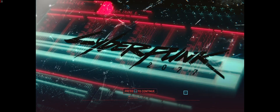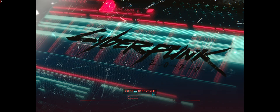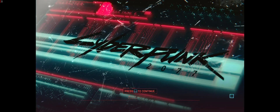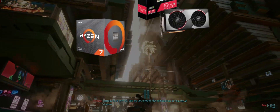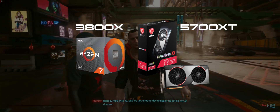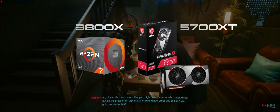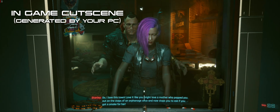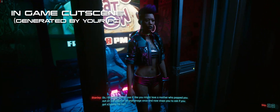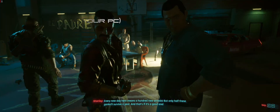What's up guys, I'm making a Cyberpunk video to try to help anyone that's struggling with their frame rate on Cyberpunk, or anyone who just wants to make some improvements. I run a 3800X with a 5700 XT GPU. I'm a 1440p ultra-wide player and I'm used to gaming at around 80 to 100 FPS. When I first started playing Cyberpunk I was averaging around 50 FPS.